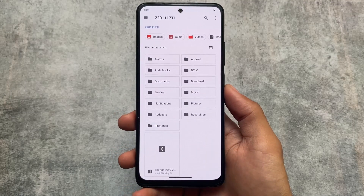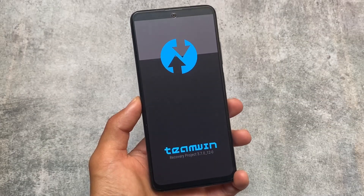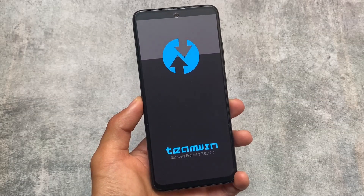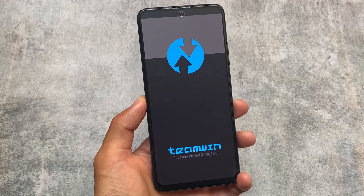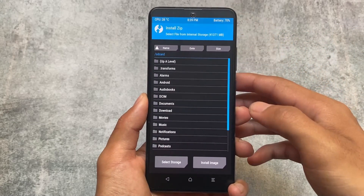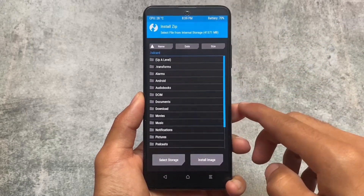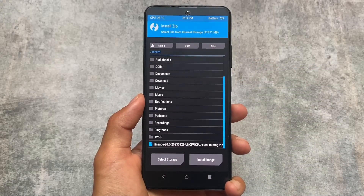As you can see, we have the new update already downloaded on our internal storage. We'll move on to custom recovery as quickly as possible. Custom recovery is needed when you flash — and of course, you must have custom recovery pre-installed. In my case, I'm using TWRP.